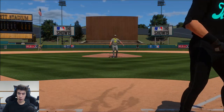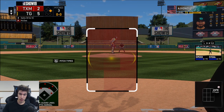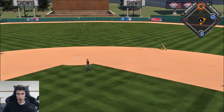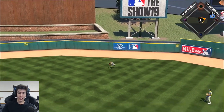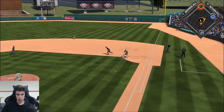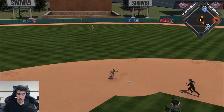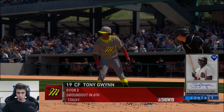Ichiro is on base for the first time this game. Joey Gallo coming up — he crushed that one, but it's an out. Jason Giambi grounds into a double play. Going to the top of the ninth inning — Rick Ankele still on the mound, getting a little low on energy. I definitely don't want to blow this game.